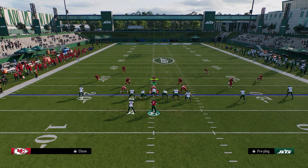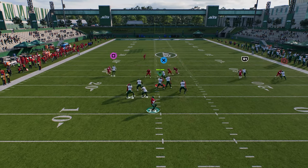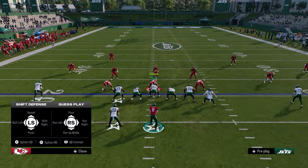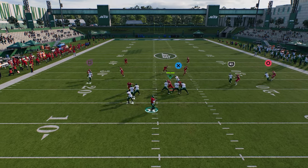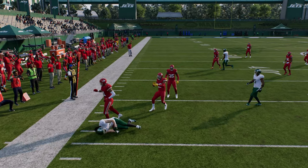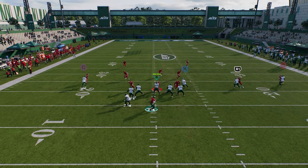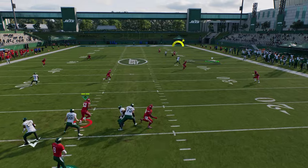This is also kind of the same prep pattern I like to use against zone. The tight end is going to be money against a lot of coverages — it's a super hard route to defend in this formation. That tight end drag is an easy read. What this play really does a great job of is it creates a lovely high-low read in the middle of the field — nobody really wants to have to defend this post all the way over here, but they have to.